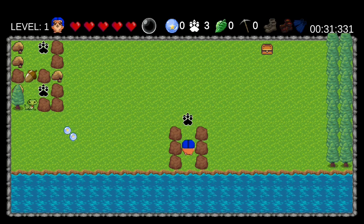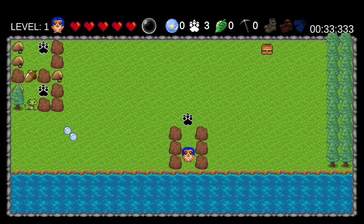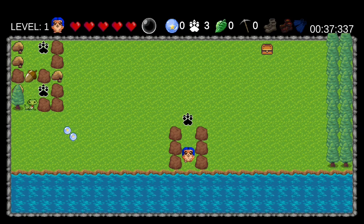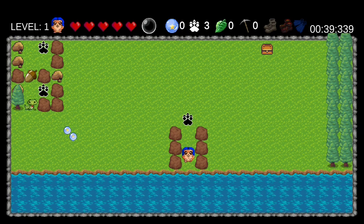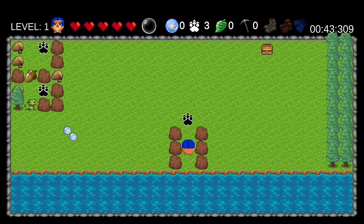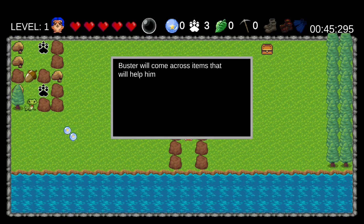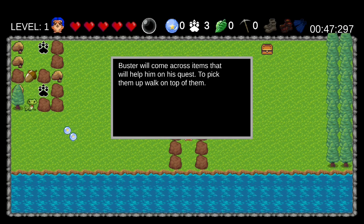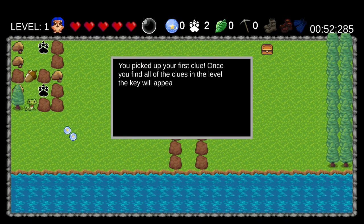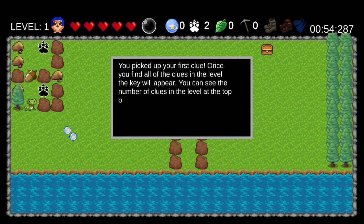The game explains to you what each element in the level does, which is really my only gripe with the game. Buster will come across items that will help him on his quest — pick them up by walking on top of them. You picked up a reverse clue. Once you find all the clues in the level, the key will appear. You can see the number of clues in the level at the top of the screen.